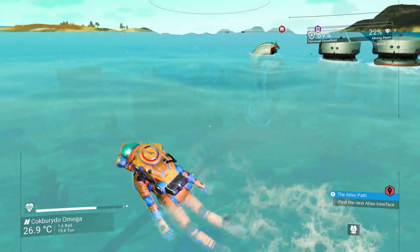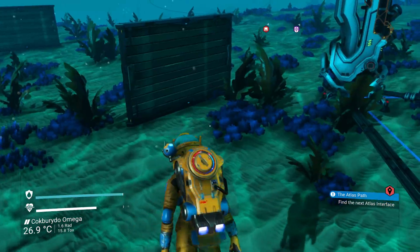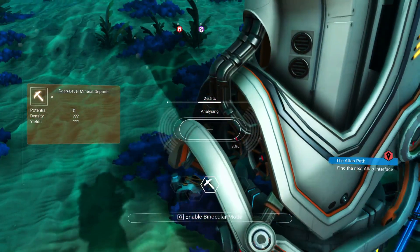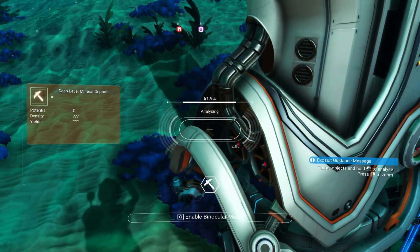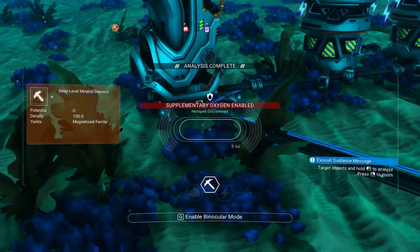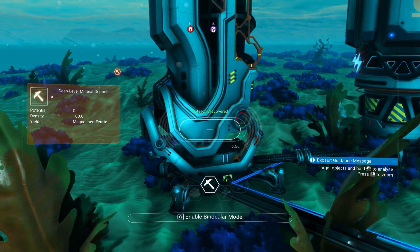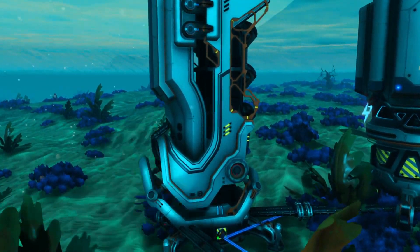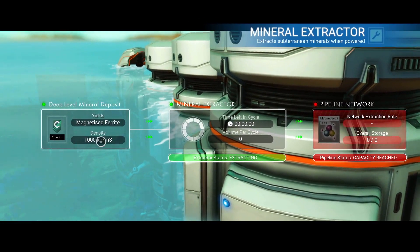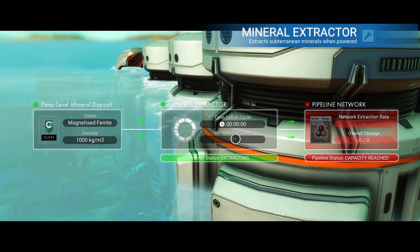Going on to my first major bug. Ignore the mess - I've done this dozens of times, playing around with this over time. So this is a mineral extractor. We came up here and went into survey mode and analyzed this. This one's just a Class C; I've actually got a Class S as well, but I haven't done anything with it because of the same bug. So you can see Potential C, Density 100. We're going to open this up and you're going to see something - it's going to say here's your yield, 100 kilograms per meter square, time left in cycle: it says 0, 0, 0. That's a bit weird, even though it's running.